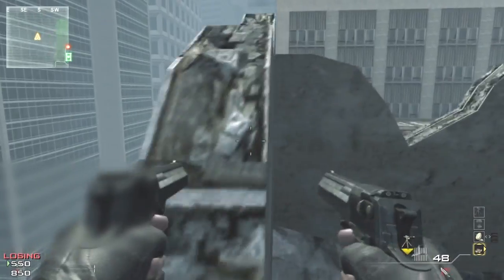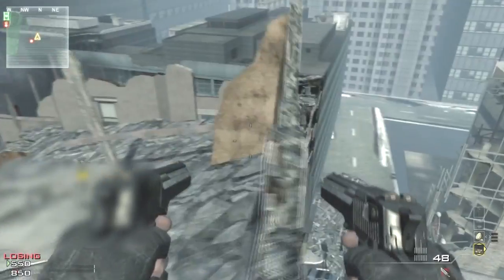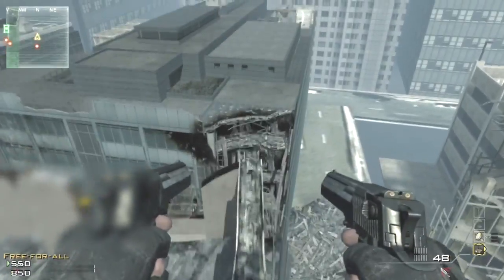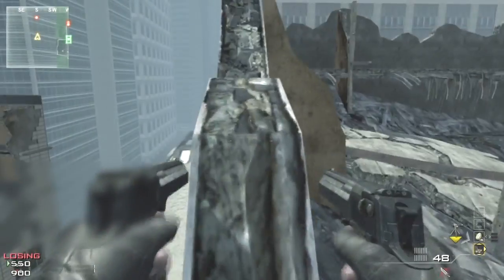You can jump on this little bit of destroyed rubble on the side. You can go all the way around and jump down in different directions — like down to Burger Town and the cars down there.